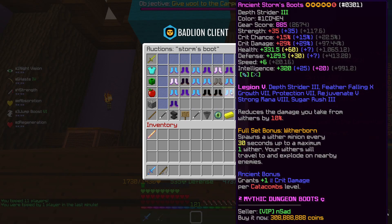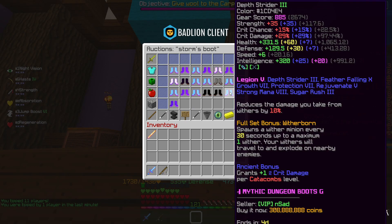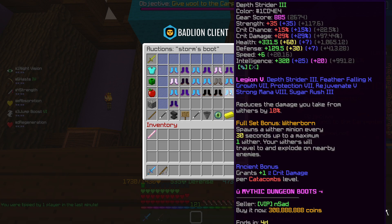And then for the boots — it looks probably like the same person who listed the chestplate — but they're 308 million rather than 388 million. Once again, flawed gemstones. No idea why.